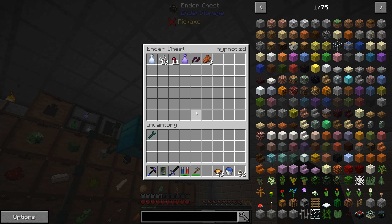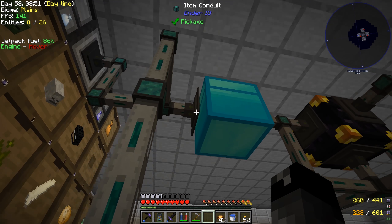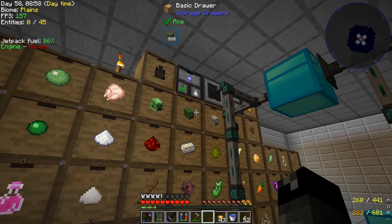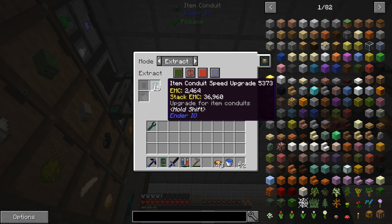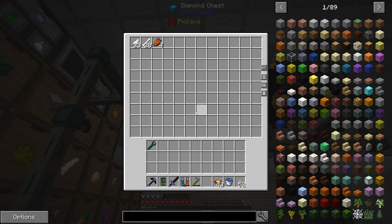We can see how fast the mob farm is collecting stuff. I've updated all the filters in our mob loot collection system - all the different armor and stuff we're getting gets deleted now. I also upgraded the item conduit that extracts out of our diamond chest buffer into our storage drawers to have the full 15 speed upgrades.